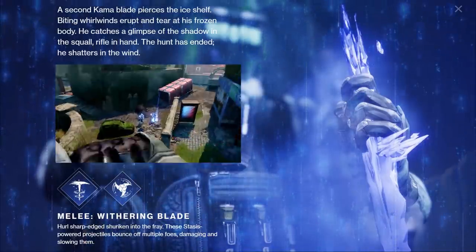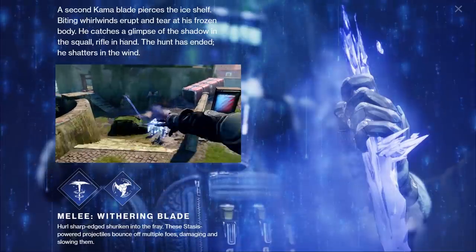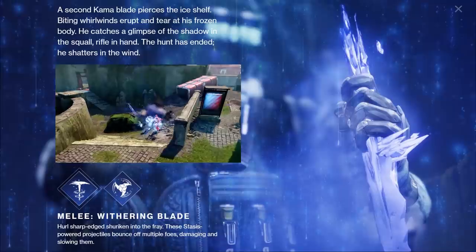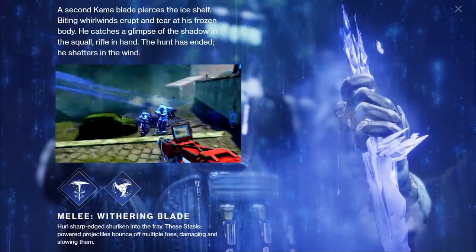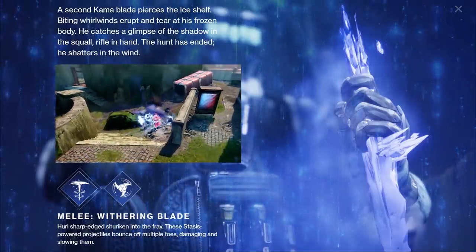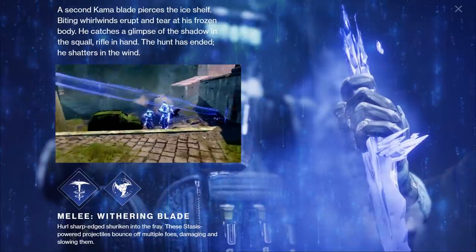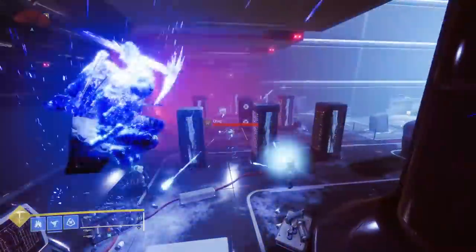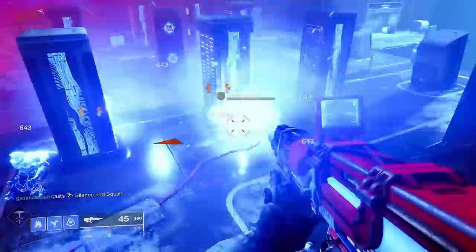Do you have any idea how handy that sounds? You're in a PvP gunfight, you know an enemy is in the next room. Ricochet a shuriken off the doorframe into the room, get a tag, and now the enemy is slowed. With them unable to outmaneuver you, you simply pop in and gun them down. Easy. There's more to talk about, but for now let's carry on to the Hunter Super.